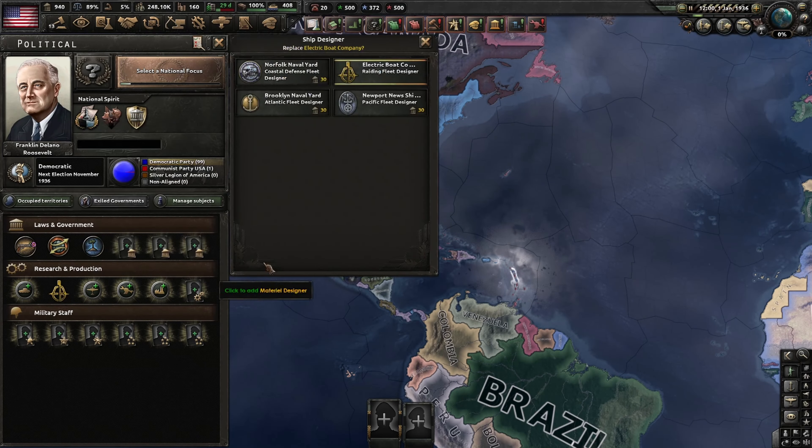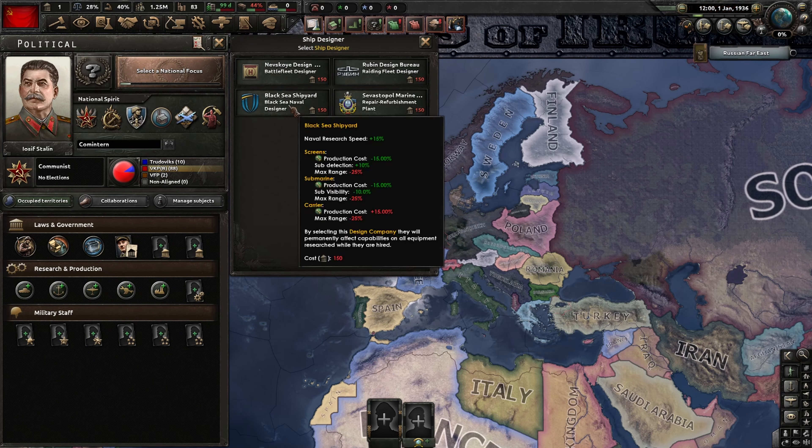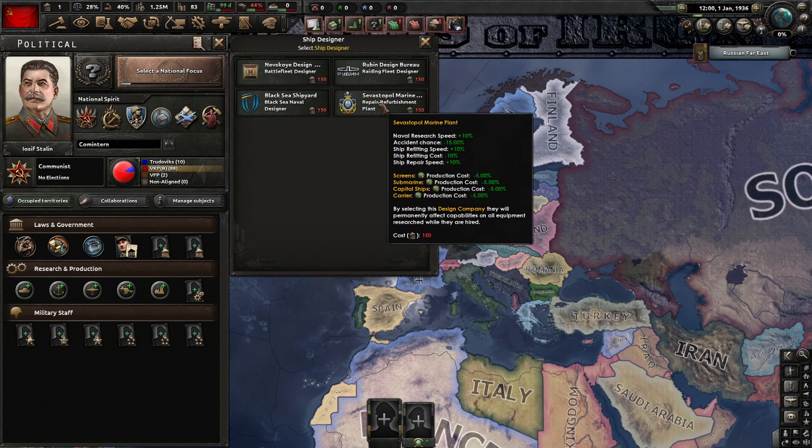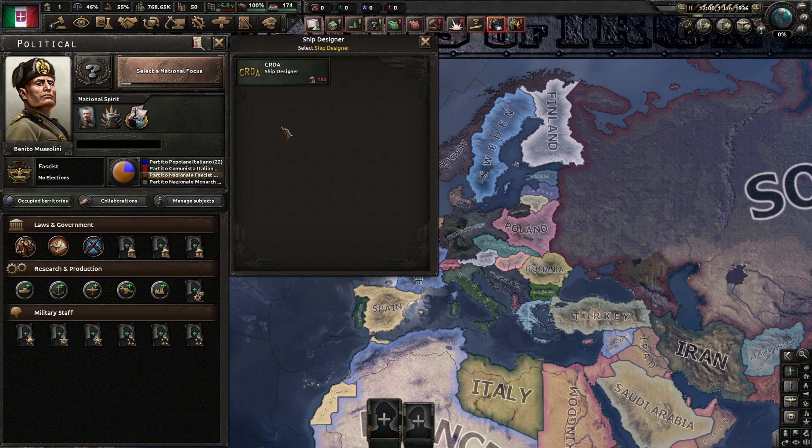One problem is that the distribution of designers is very inconsistent. The US has the strongest designer pool due to its access to the visibility designer, the Soviets have access to some really busted late-game designers, and on the other hand, Italy only has access to one designer that doesn't even impact any stats. Here's hoping Paradox will one day choose to fix this imbalance. If this video was helpful, feel free to subscribe and leave a thumbs up, and let me know in the comments if you didn't like it.